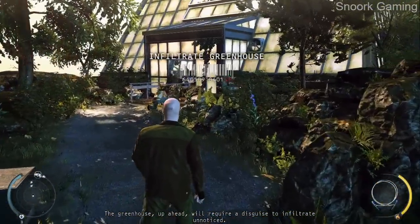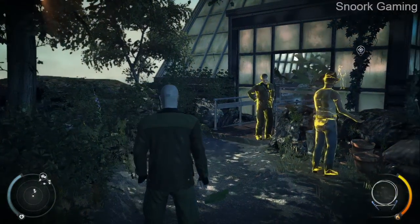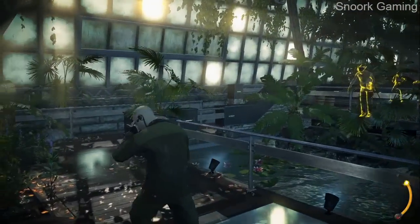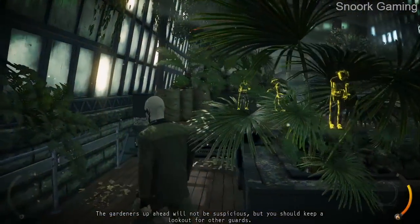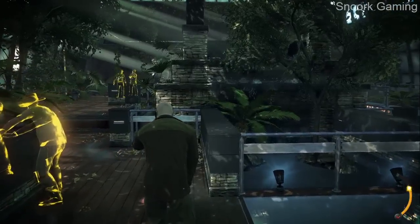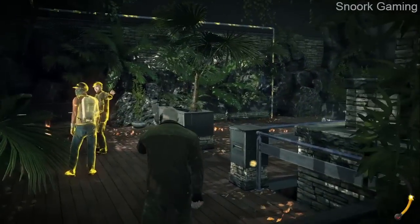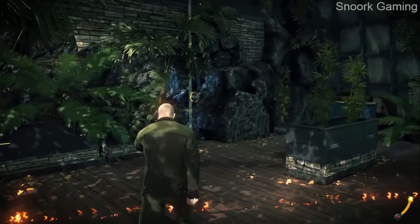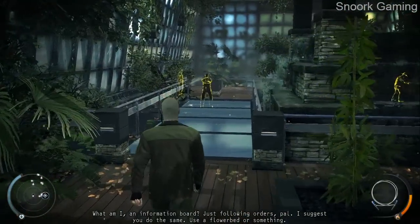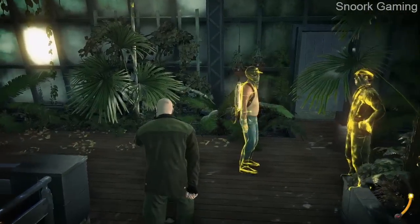The greenhouse up ahead will require a disguise to infiltrate unnoticed. Getting into the greenhouse will bring you close to the guard — he will get suspicious, so trick the guard. The gardeners up ahead will not be suspicious, but you should keep a lookout for other guards. What if we need to use the restroom? Just following orders, pal. Where have I seen him before?